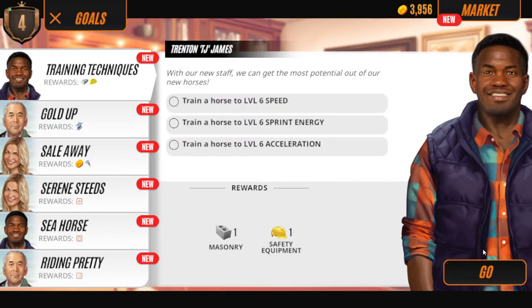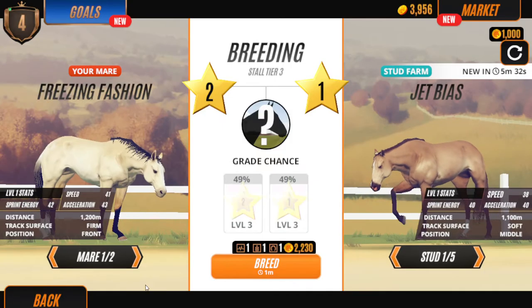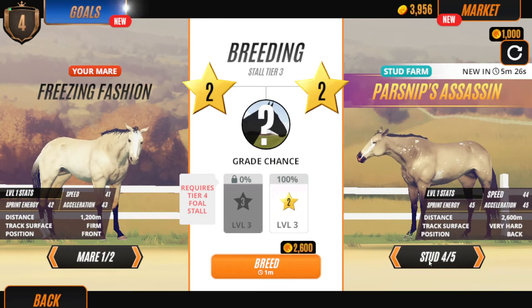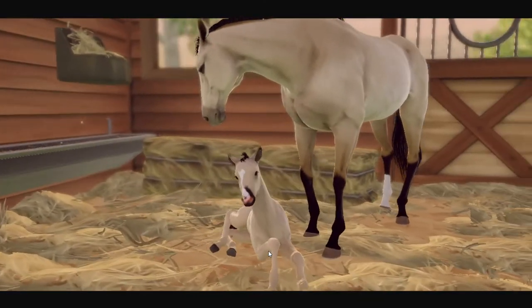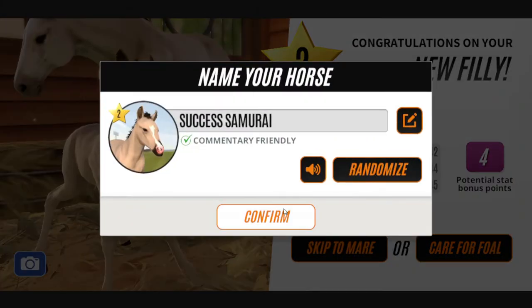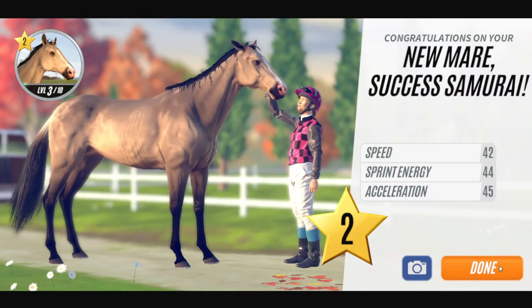Breed a horse and then sell it. For example you could breed them. You can skip this if it's a cute color - if you like it you can keep it. Or if you want, you can choose to sell the foal that you obtain from the breeding. For me I will be getting rid of this horse.